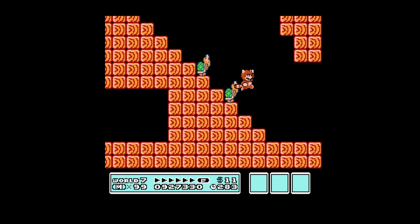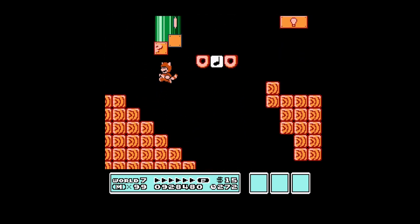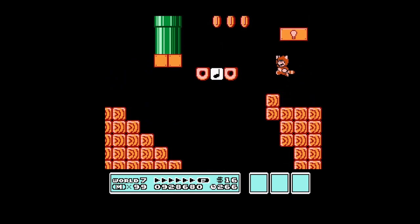Now here is a couple of Koopas. During my different playthroughs I came up with just multiple fun ways to bounce them into each other. It's kind of a neat little thing right at the beginning, because if you don't, those turtle shells will bounce endlessly underneath you and it is kind of annoying.